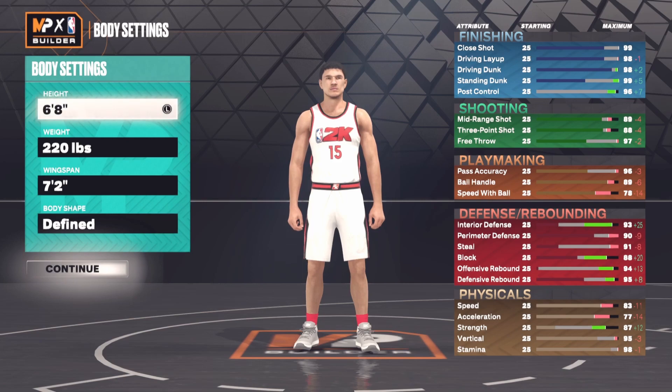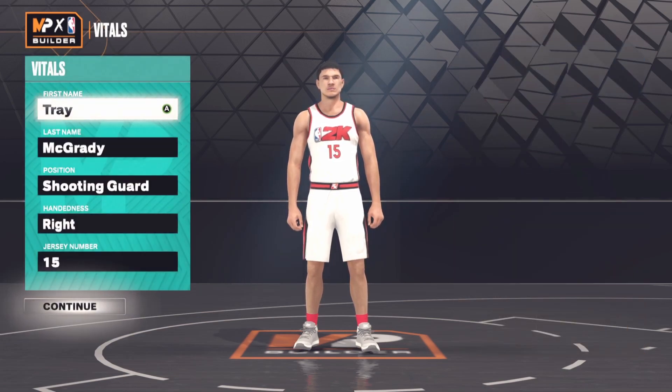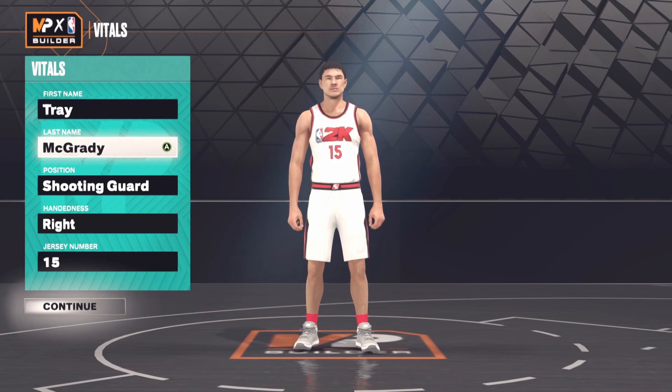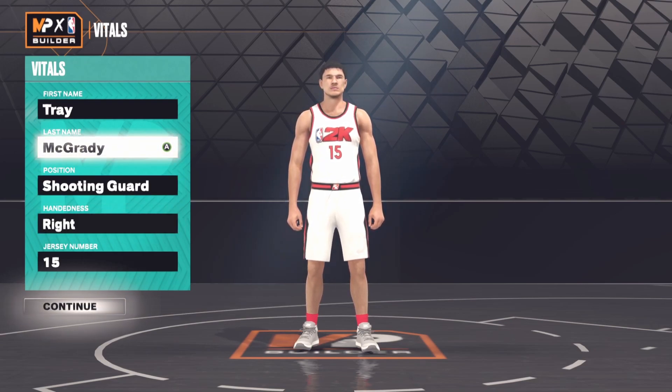I'm going to show you guys what this build is before I do my career series, so you know what type of build I have. We're going to be doing pretty much a Tracy McGrady type of build. I'm going to show you guys all the stats that I put in for it. His name is Trey McGrady — I put Trey because I didn't want to put Tracy, and that was the closest thing available.